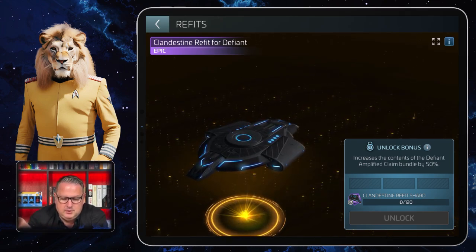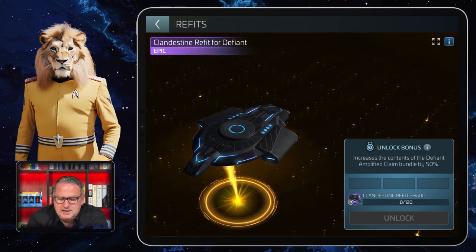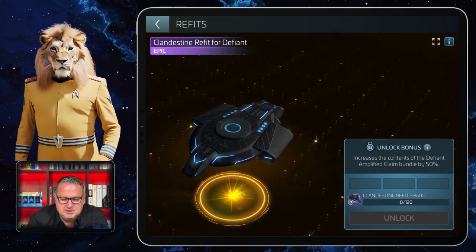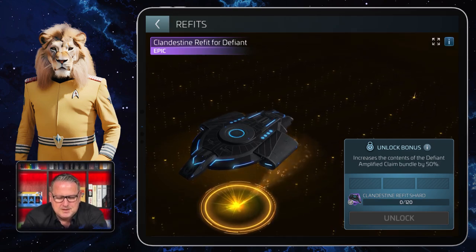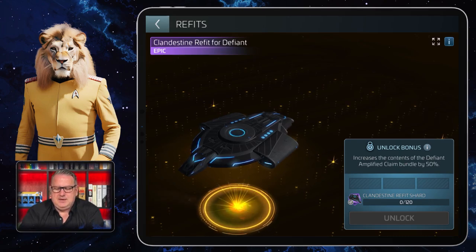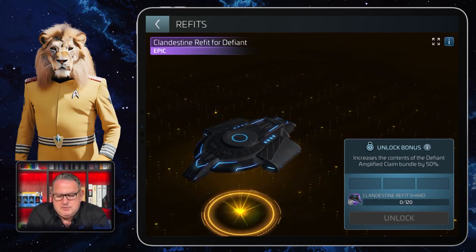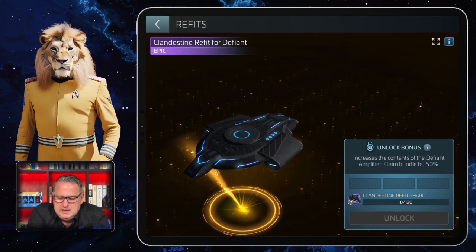I'm not sure what it will look like on screen when the ship is out there - it might be a bit dark against this background, except for the blue lighting, but it does look quite nice. It's the Section 31 version so it has to be dark and stealthy, though the blue light does work against that a little. Nevertheless, it's a nice addition, and if I can get it via the Section 31 faction store I'm quite happy with it.